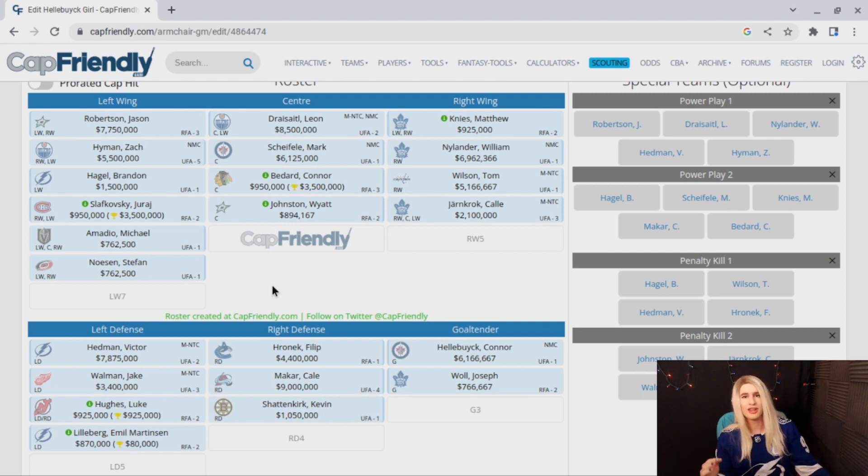What do you think? Do you like this team? Do you think you could have done better? Feel free to drop it down in the comments below. If you want to do this for yourself, it is on Cap Friendly — it's called Armchair GM, and I put the challenge to you: make a better team than I have right here. Bolt Action will be back next week covering the Tampa Bay Lightning — they have three games coming up. Thanks for being here, see you in the next video.